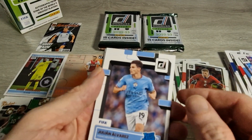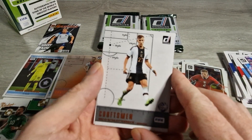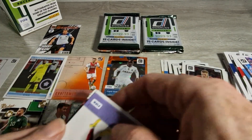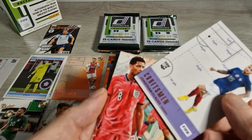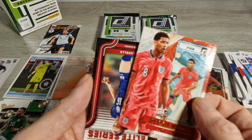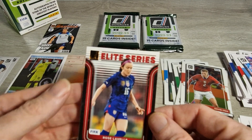There's a Julian Alvarez orange rookie - nice. If we got that in the Optic version now we'd be sorted. Craftsman Nico Schlotterbeck - I like him on FIFA, quick buy on FIFA we'll put that out there. We've got an orange Craftsman there. Another Craftsman - Jonathan Kluss, he's been popular today. There's a nice Pitch Kings - Bellingham. It's a lovely insert. And we finish it off with another insert - we'll put the Pitch Kings on top of the Rookie Kings.